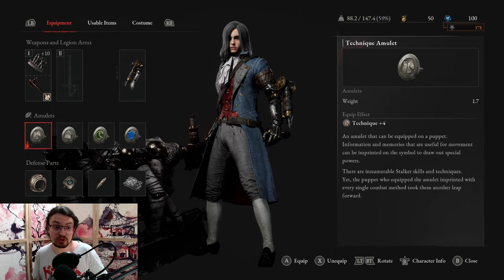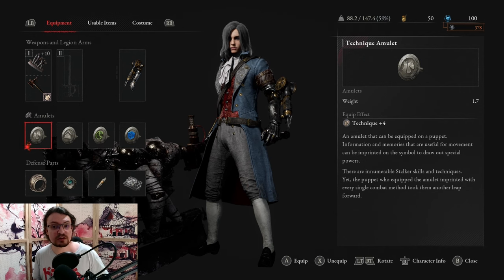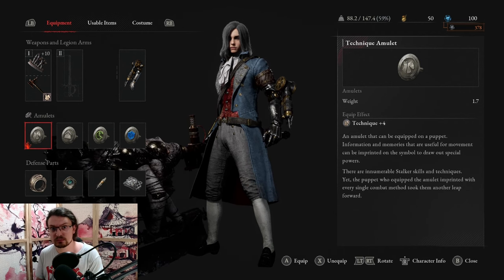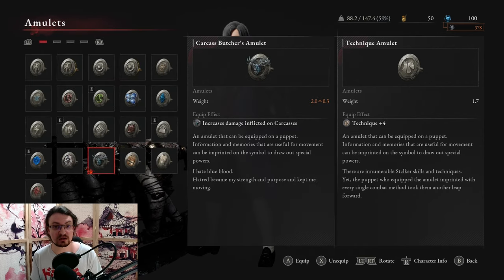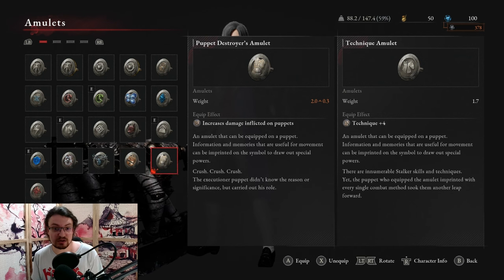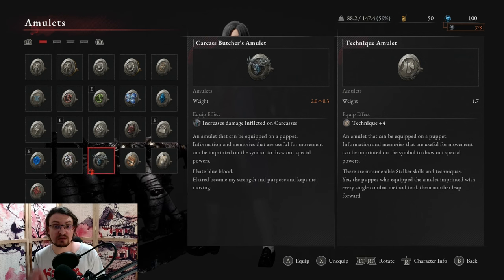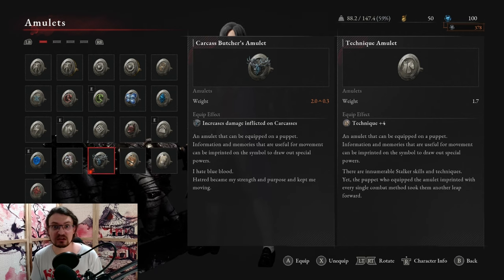Next, I'm going to take a look at the amulets. Starting with the offensive ones: we have the Technique amulet, which is really good early on but later falls off. What I advise is to go with either the Carcass Butcher's amulet, the Murder Puppet's amulet, or the Puppet Destroyer amulet. All of them increase damage against a specific enemy type by 10%, which I highly recommend using over the Technique amulet, especially later on.